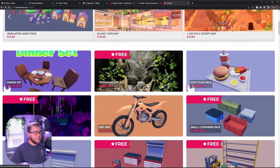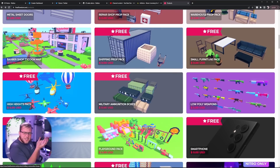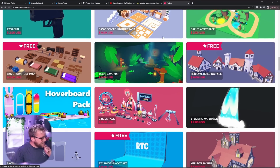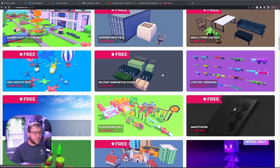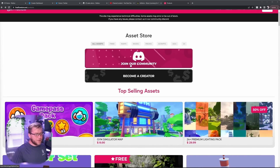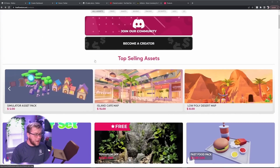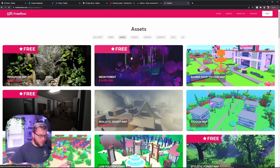I'm super excited to see what you guys make — we have a limited box of assets but so many different types that the world is literally your oyster. Just to recap: summer themed map, only assets from the FreeFlow website, and it can just be a showcase — it doesn't need to be scripted. FreeFlow doesn't just give you 3D models and assets for maps; they also have full maps, though don't just get a full map as that'll get you zero points.